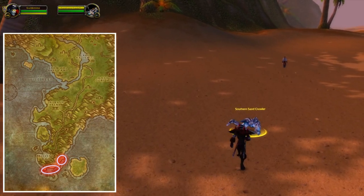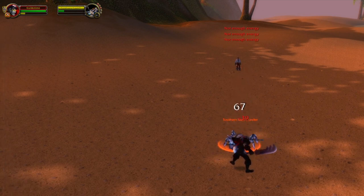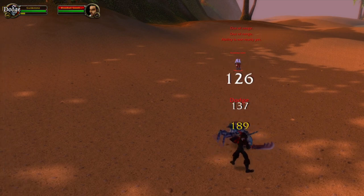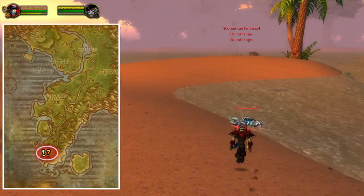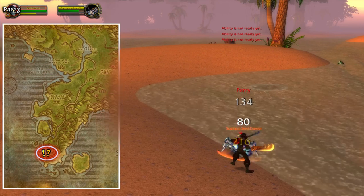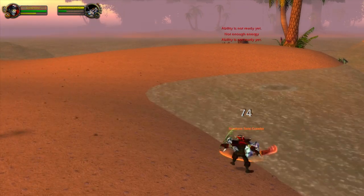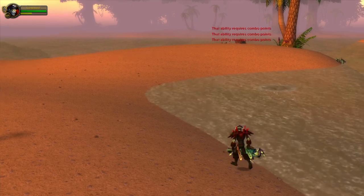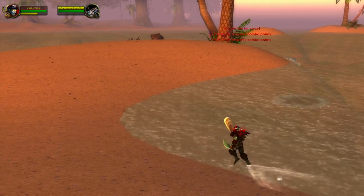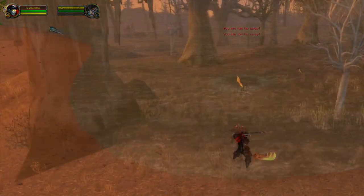If you can't resist the golden pearl farm, you can also head to Stranglethorn Vale. At the southern part you can find these crawlers, which also have a chance to drop the big mouth clam. When you're already down here, I'd recommend heading to Booty Bay. In Booty Bay you can pick up different quests that grant a lot of experience, and these quests will mainly have you killing these crawlers. If you have fishing, you can also make even more gold in this area.